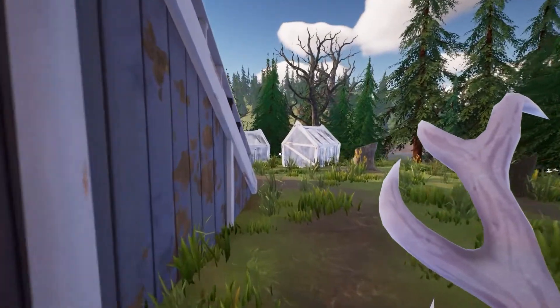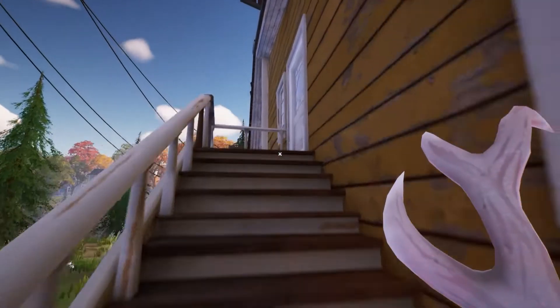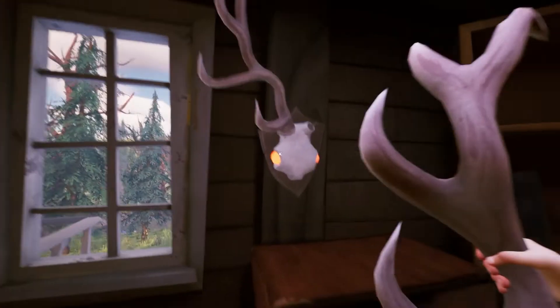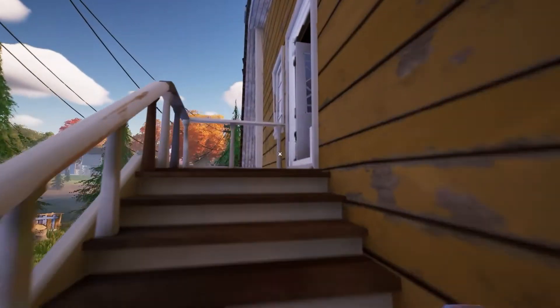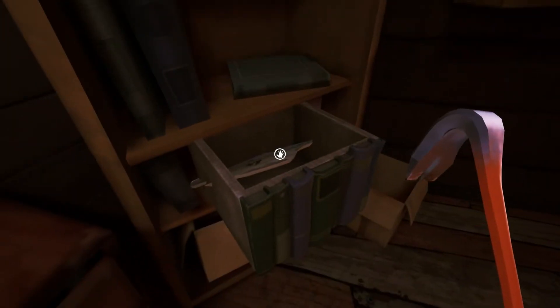Once you have got the deer antler, we're going to head upstairs. Here it is — this is what we are looking for. We're just going to place it there. Very, very nice. So once we have placed the horns, this is going to open, which gives us the last piece of our map.